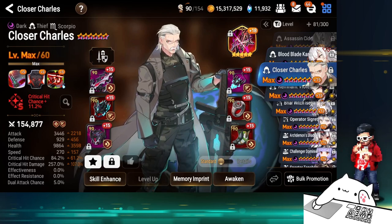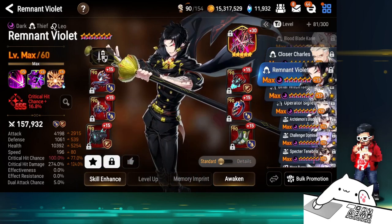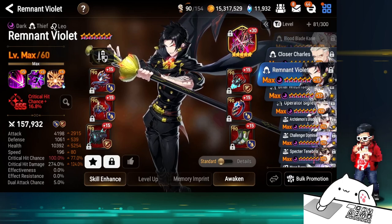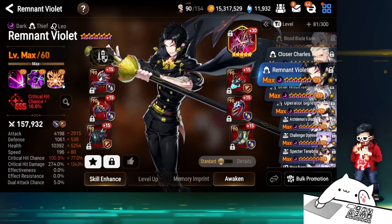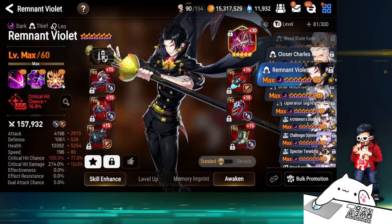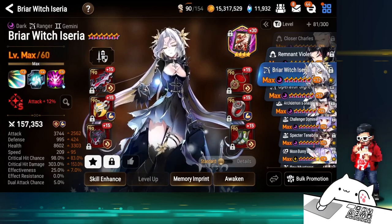There's an option that has a bit of protection — he's just really really aggressive in that initiator role. Remnant Violet is getting a buff soon but I never used him this season, maybe once. I swapped his gear around to look like what it is now. Not the most impressive but it gets the work done if I draft him correctly.